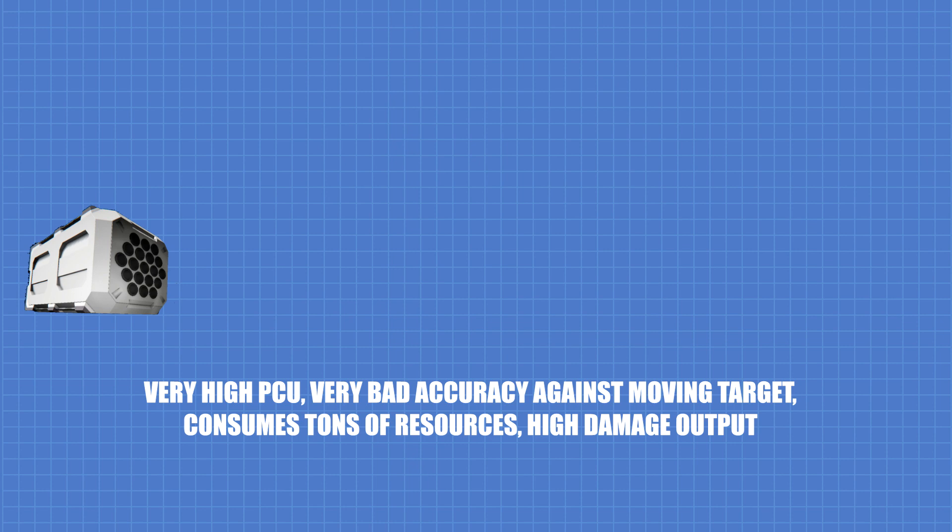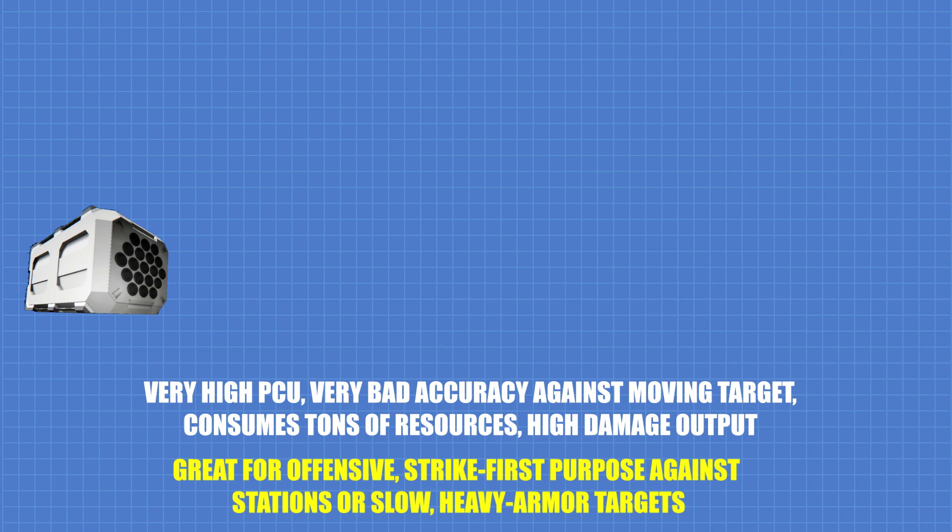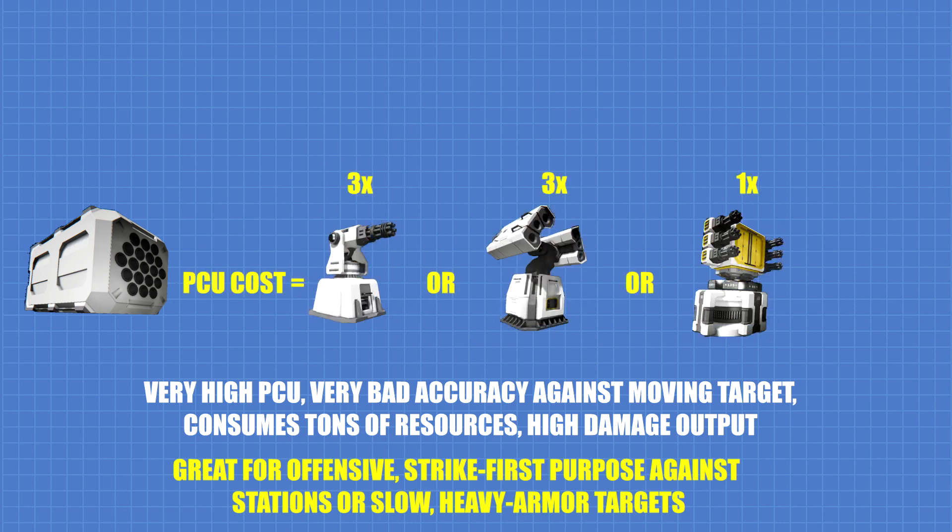Rocket launcher is also best used for offensive purposes, but even more so than missile turret and super grid Gatling guns, due to how fast it depletes expensive missiles and its very high PCU. You can have three Gatling or missile turrets, or a very good super grid Gatling gun setup, for the PCU cost of a single rocket launcher.